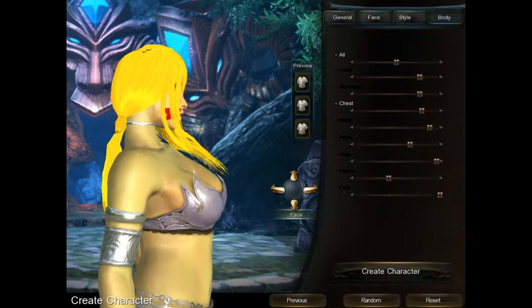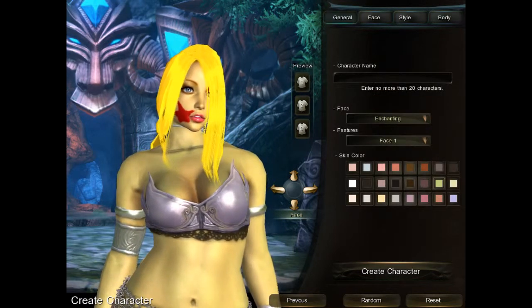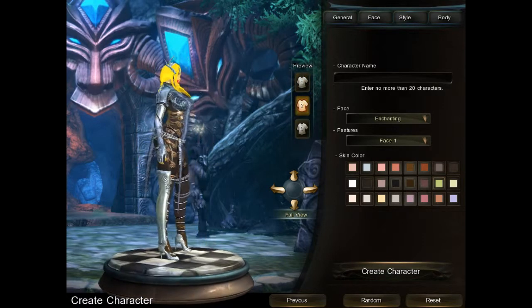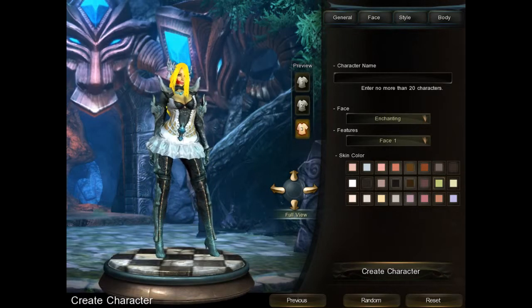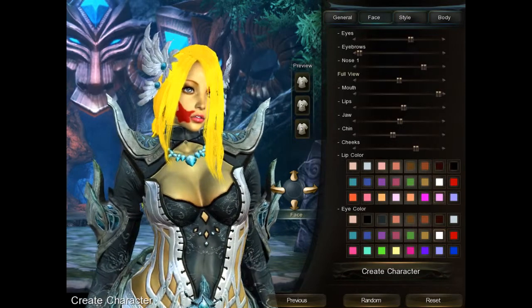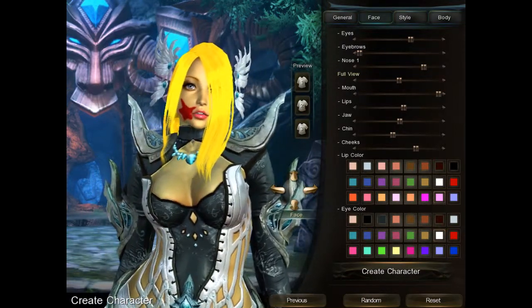That's our Witchblade right there. Yeah, she looks pretty cool. You have loads of options, man. Check this out, that's pretty wicked. That one doesn't quite suit her as much, but that's just because of how I customized my character.